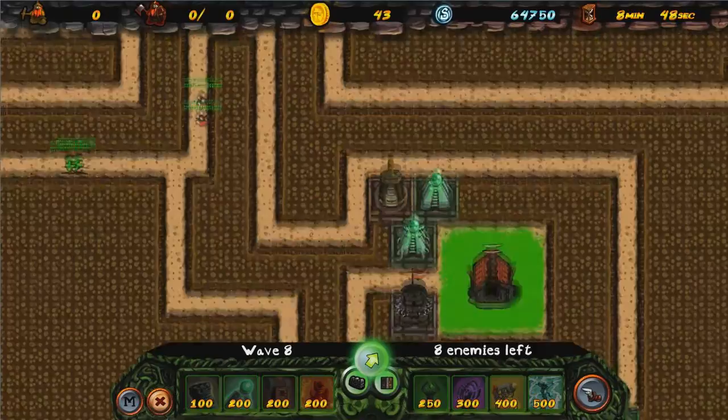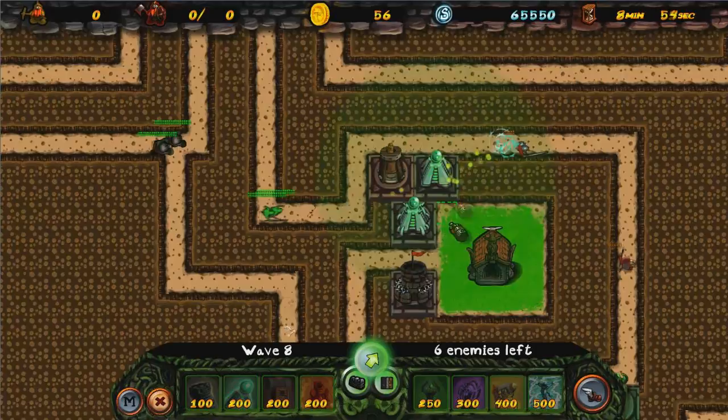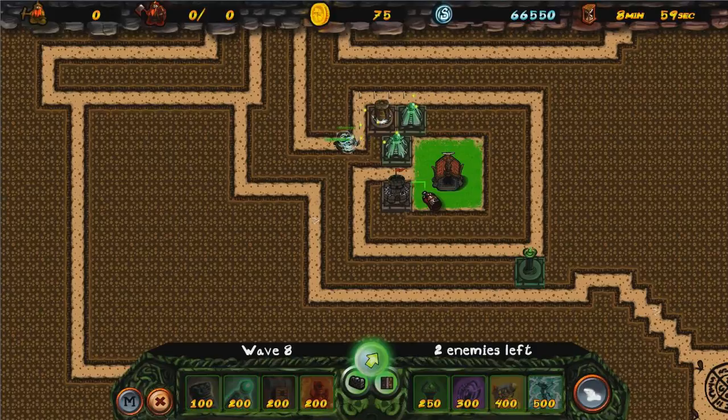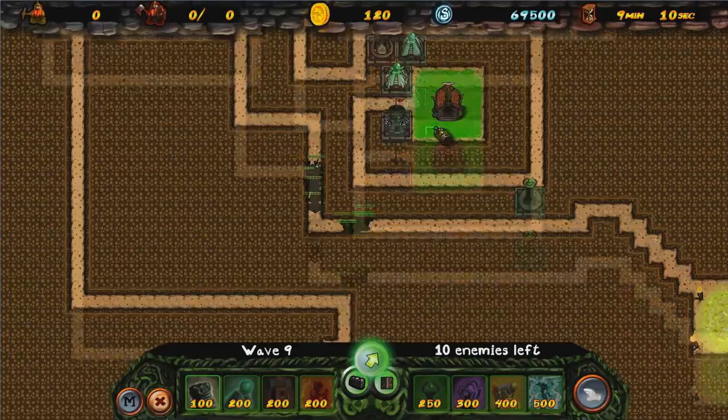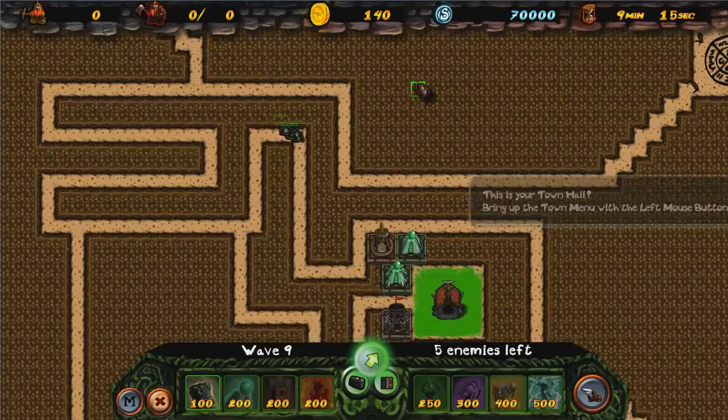High HP wave — that's the worst kind of wave. They take quite a long time to kill. But we should be fine because it's only early days — we're on wave eight. It's when you have the tanks that you have to be careful because they just tank the damage and do so much damage to your base. So we're doing alright so far. We only lost health on the first wave because I was focused more on designing the pattern of the maze.